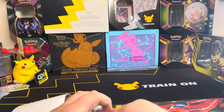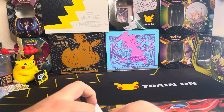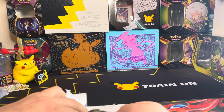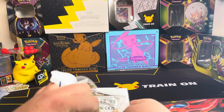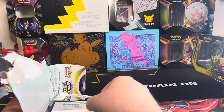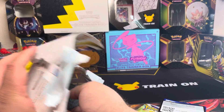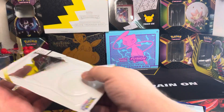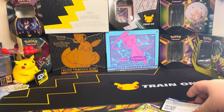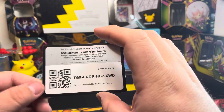I have seen Shiny Fates in stores, and I want to say yes — Brilliant Stars and Fusion Strike ETBs at Target — but other than that I haven't been able to find any of the other ones. Let me know how you guys have been doing. Alright, here's the code card.